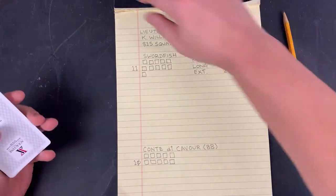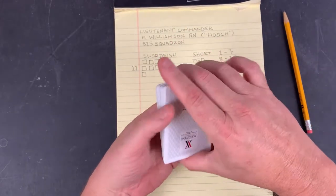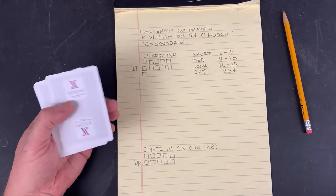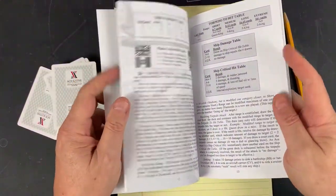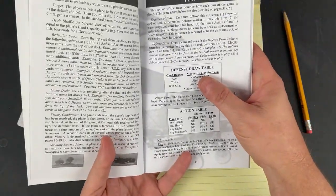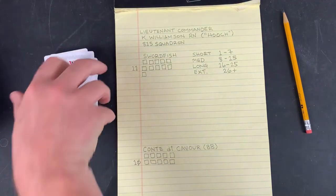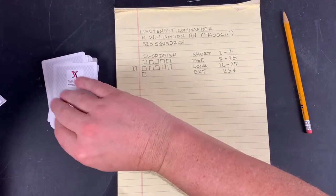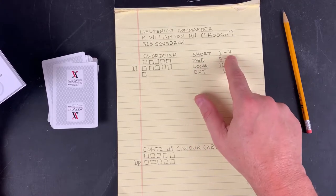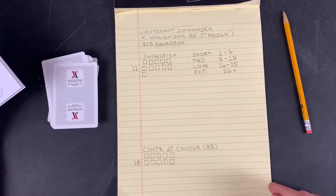The way the game works: shuffle your deck, which I've already done. The first thing we do is draw the top card of the deck, and it tells us how many cards we're going to remove from the deck. We're doing what is called the reduction draw. Basically, the number of cards in your deck relates to the range. 1 to 7 cards in your deck means you're at short range if you drop your torpedo; 8 to 15 is medium; 16 to 25 is long; and 26 or higher is extreme.